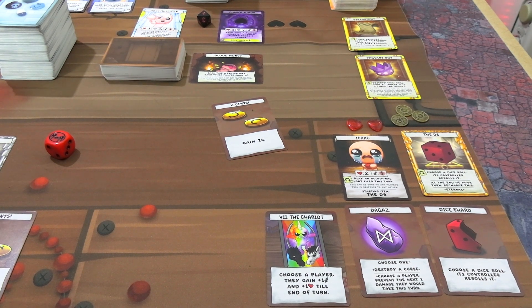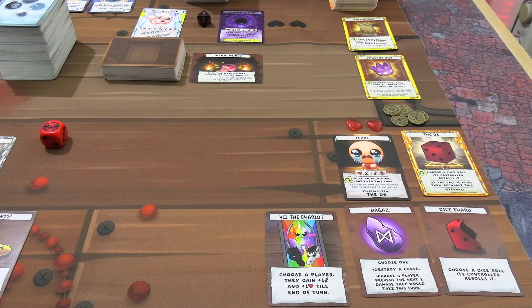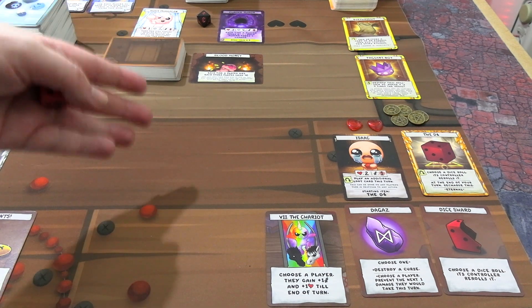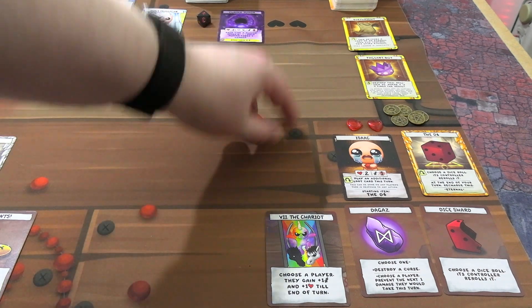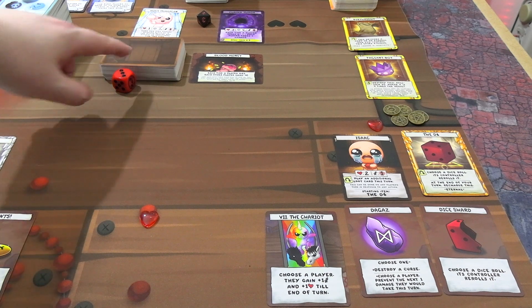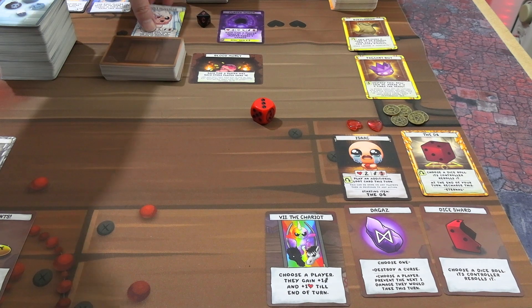We're going to attack the Holy Mulligan. We need three-plus to hit and keep rolling until someone dies. We rolled a two — Holy Mulligan hits Isaac for one health — then we got a three-plus, which means we've killed the Holy Mulligan. I'll put the health back because it regenerates at the end of the turn anyway.